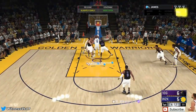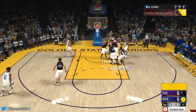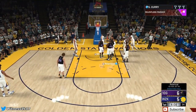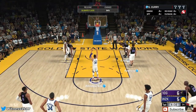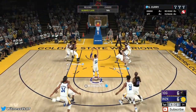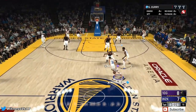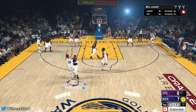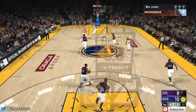Can Steph hit a deep three from the logo? No, we miss it, but we get the rebound back. Out to Steph, taking it inside, drawing the foul — that's all good. He's not going to be great at taking the ball inside on layups, but if he can draw the foul — I think it was a 97 or 98 draw foul — and he has a 98 free throw, so he's not going to be missing those anytime soon.